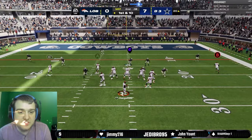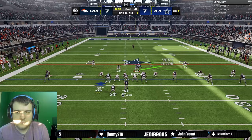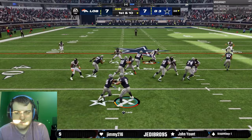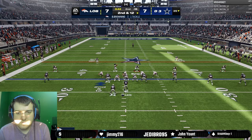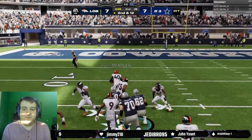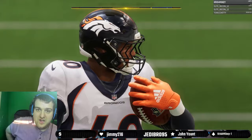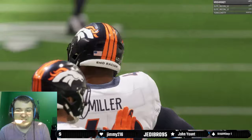Can we get a touchdown to Jerry Jeudy? No. But we can to Shannon Sharp — let's go, good shit Shannon! Come on, Von Miller — oh, fumble! Somebody get the ball! Let's go, Von Miller! Wow, that's a crazy sequence. Vaughn Miller going with the strip sack... I think that was DeMarcus Ware that got that sack, and then Miller recovered it and ran it in.